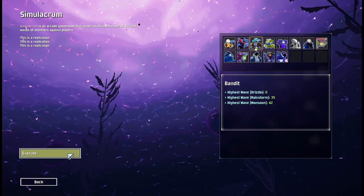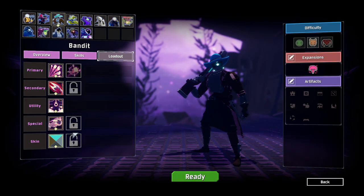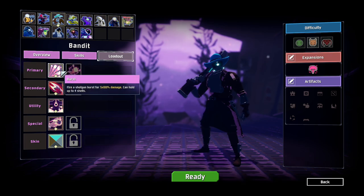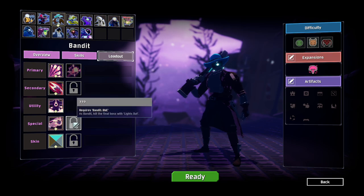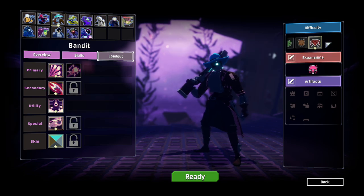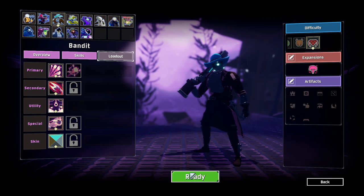I probably won't make it but let's give it a go. I don't think I have all the skills anymore because everything reset on me, so unfortunately all I have is the primary stuff, which is probably fine. I don't think I would use the other skills anyway. Monsoon, default artifacts — these are cheese so I'm not gonna do that. Let's just ready up and see what happens.